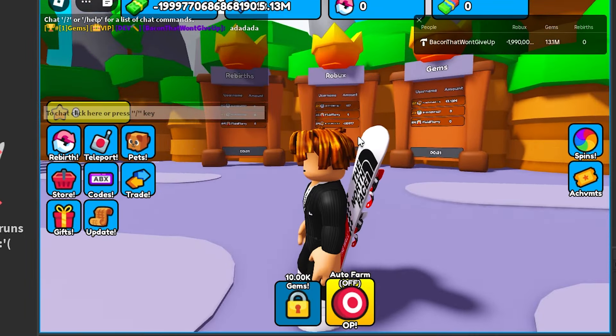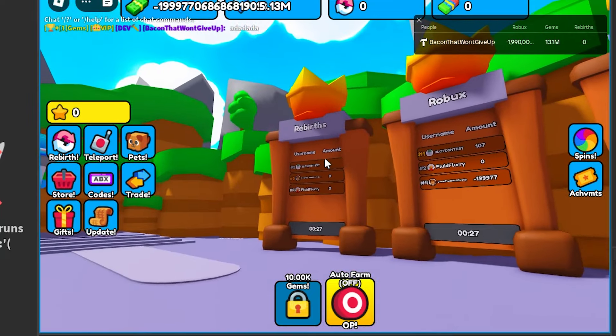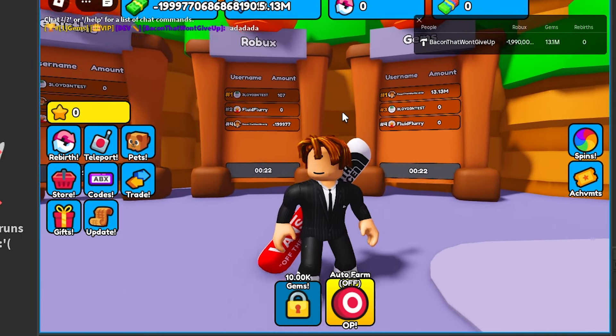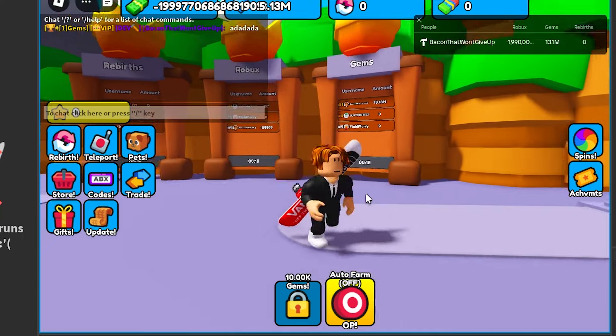Let's go! The way these chat tags are picked is it looks through all the leaderboards to find where you have the highest rank. For me, it's number 1 on the gems leaderboard, that's why it displays that I'm number 1 on the gems leaderboard.